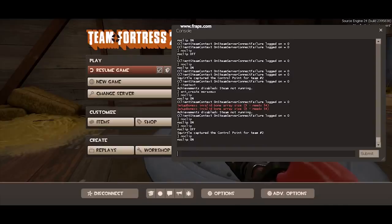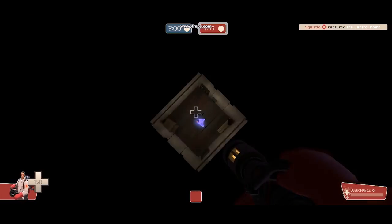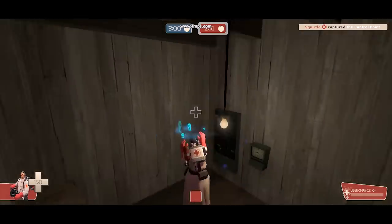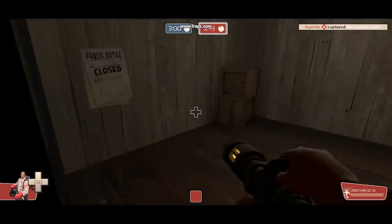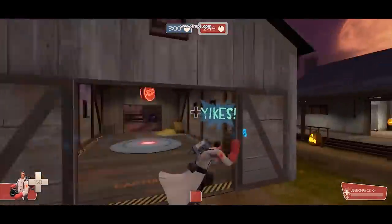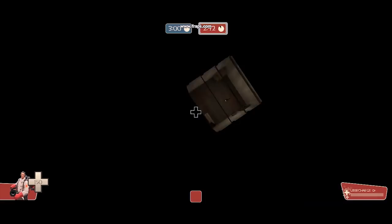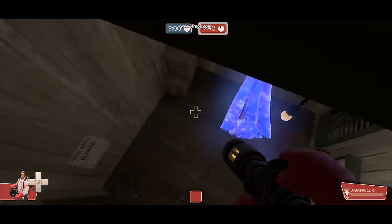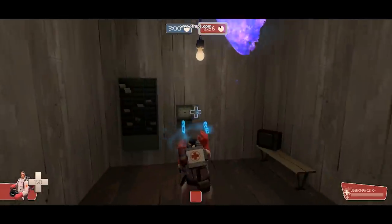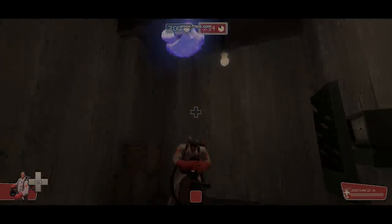On the Team Fortress 2 map Harvest, a secret room under the map can be accessed via noclip. Once inside, an adorable cartoonish-looking ghost will pop out and calmly say 'Boo!' causing a scare effect. If the player continues hanging out in the room, the ghost will appear again. The map was added in a Halloween update, so while it's not surprising it has a ghost, it's still very appreciated.